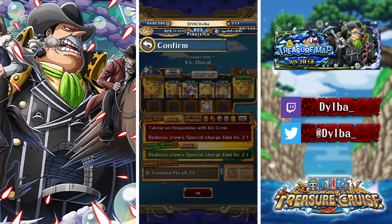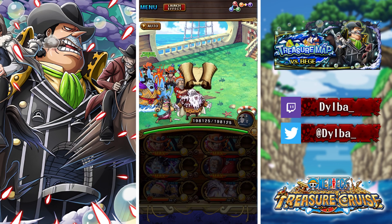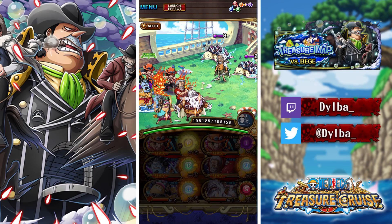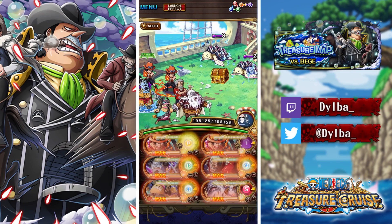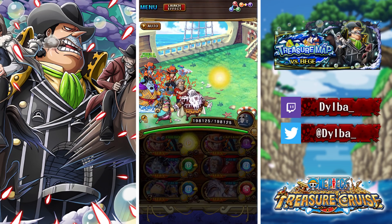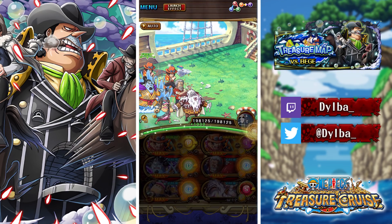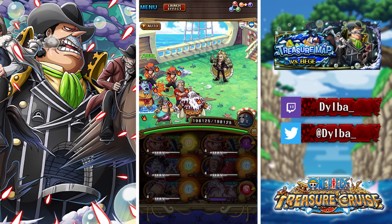The first boss is Duval — Duval is INT, so I've got a full team of PSY. I have the non-booster Opera just to speed through wave clear, and I have the support rare recruit Carrot on Chopper just to get rid of one turn of damage reduction. Garp only gets around four turns, then using his superclass gets rid of the last turn of damage reduction.